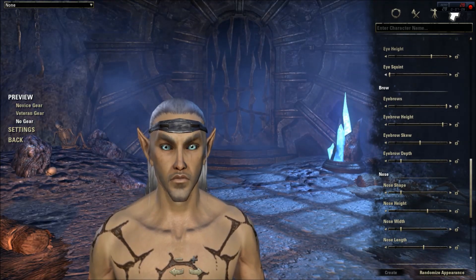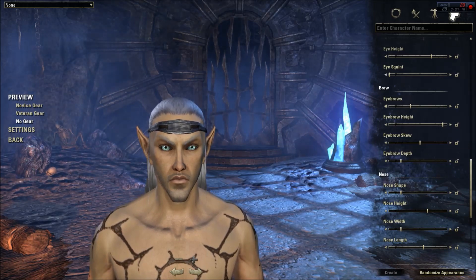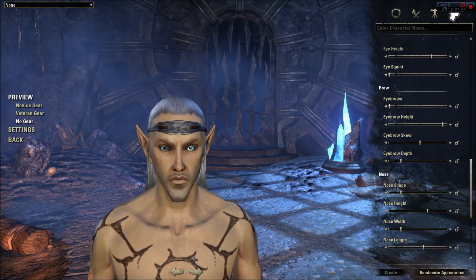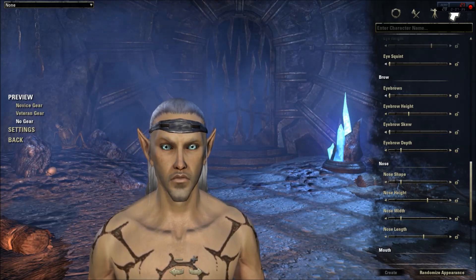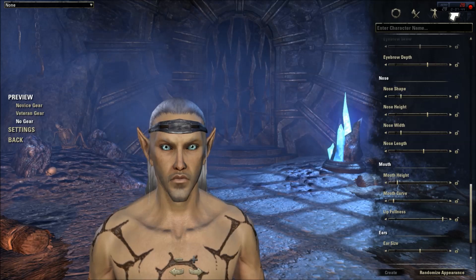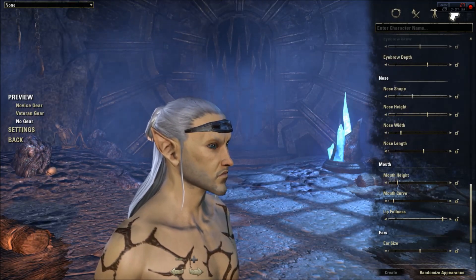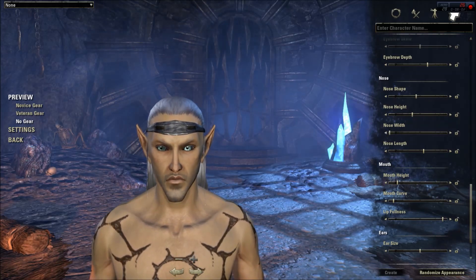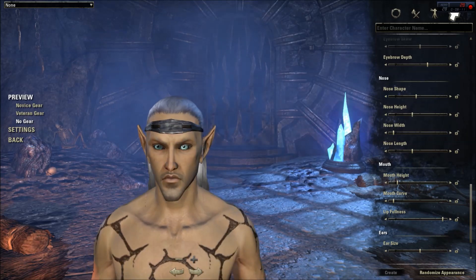Next we have the brow options — so here are the eyebrows. I'm going to go through all these. Let's go ahead and keep it right there. Eyebrow height, eyebrow skew — let's put it in the middle — and the eyebrow depth. Next we have the nose options: nose shape, nose height, nose width, and the nose length. Looking good.